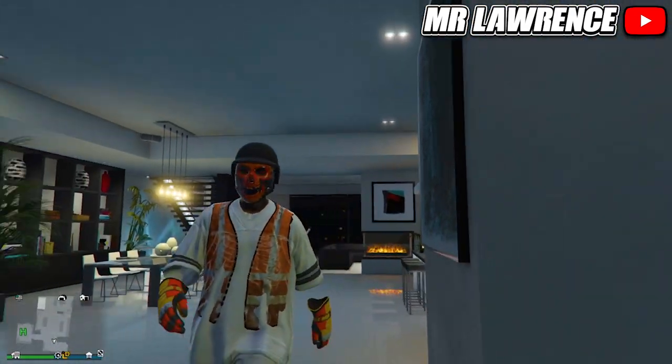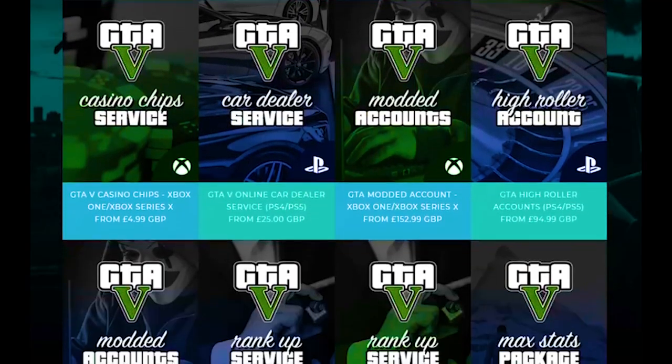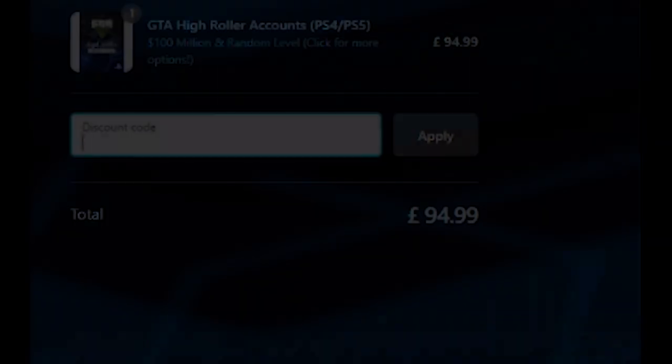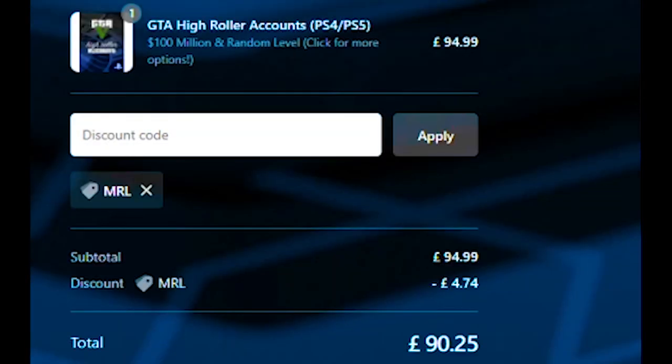Before we begin, check out Digizani for fast, cheap and reliable GTA services. You can also use my code MRL for a five percent discount on your order. All the links will be in the description below, so check them out.